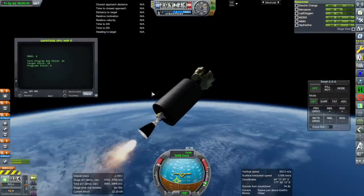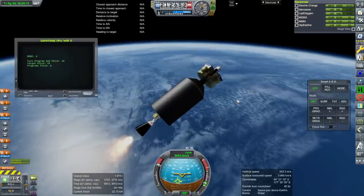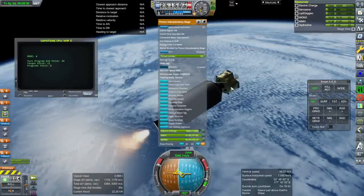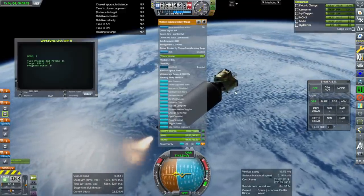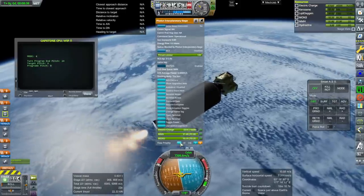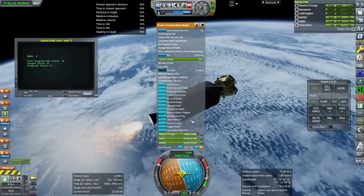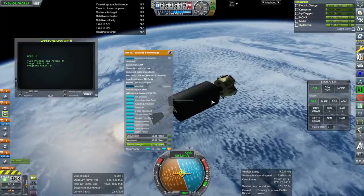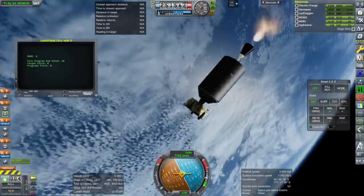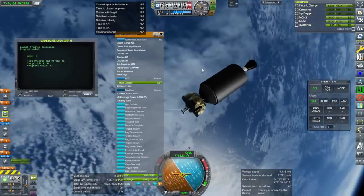There is a bit of a roll - there's no RCS on here, you might want to add some. It just occurred to me that it seems to be drawing electric charge from the satellite. We'll need to make sure to set flow priority lower. The probe is topped off with electric charge, so that's fine. We're just making orbit here.